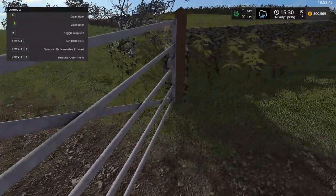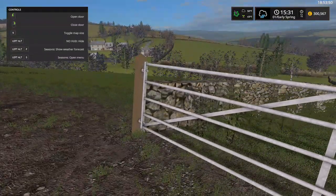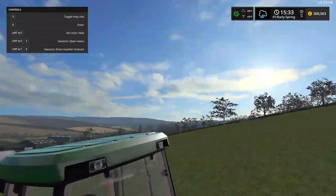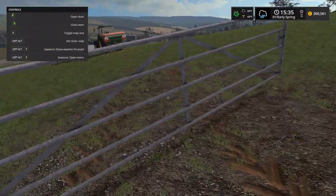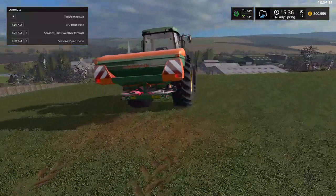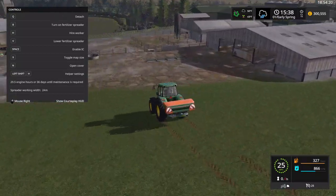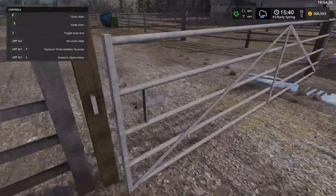Alright guys, we have now finished the field - finally! If we just get the tractor, take it back to the yard, park it up, and then I think I'm going to end the video there. We'll just take it across the cattle field - I know we haven't got any cattle yet, but we better shut the gate. We might just buy some cattle and then feed them with the hay, or silage that big one.